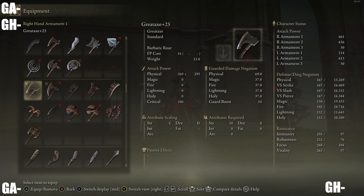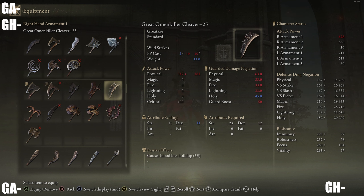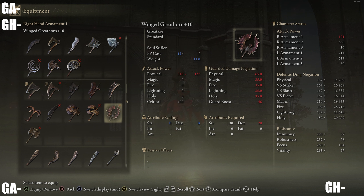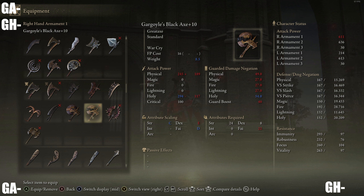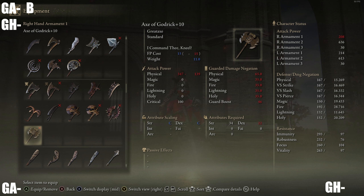Starting off with variety — the great axes have options for strength, dexterity, differing movesets in the Crescent Moon Axe and Axe of Godric, something for bleed in the Omenkiller Cleaver, a piercing type option, and something with higher crit ratio. What's missing is elemental-based options: only one has elemental scaling, and the Gargoyle's Black Axe only gets a D faith scaling with no unique ash, stuck with War Cry. Overall, I'd give great axes a B tier for variety.